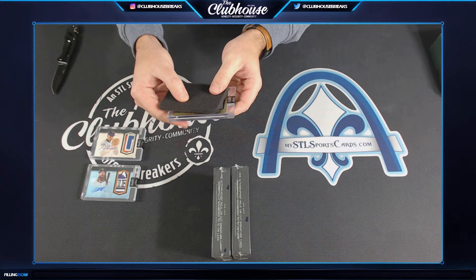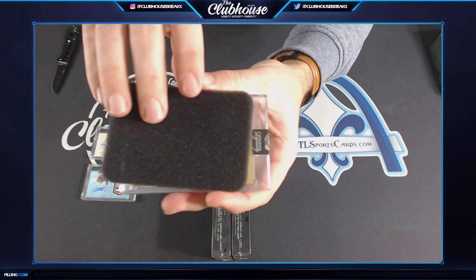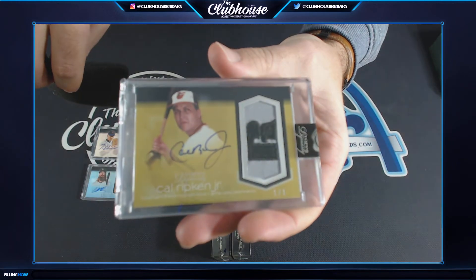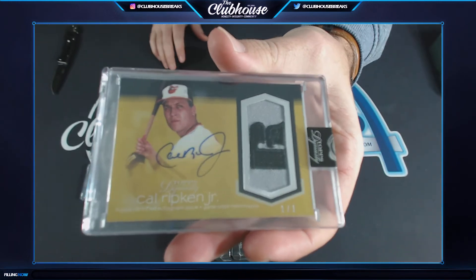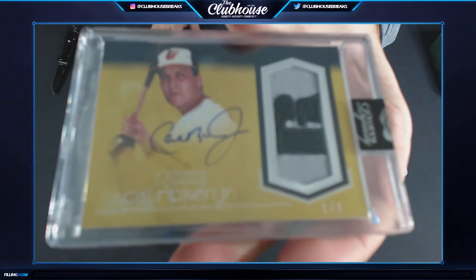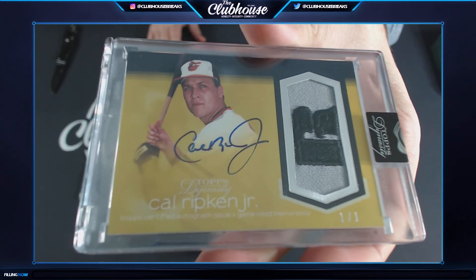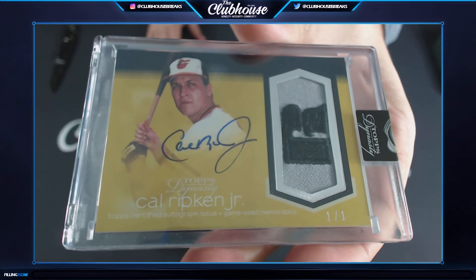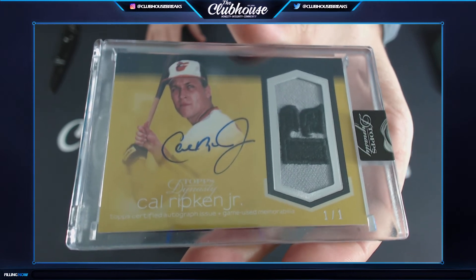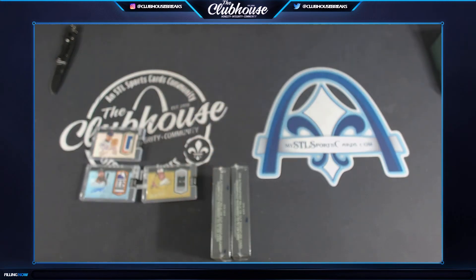Here's a one-of-one — yep, one of one! Cal Ripken Jr., Russell Athletics logo auto — boom! There it is. I love seeing the vintage logos. Cal Ripken Jr.